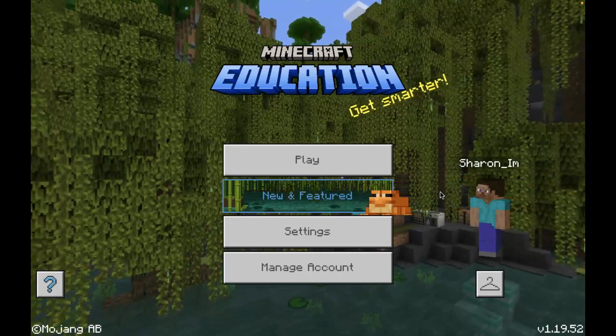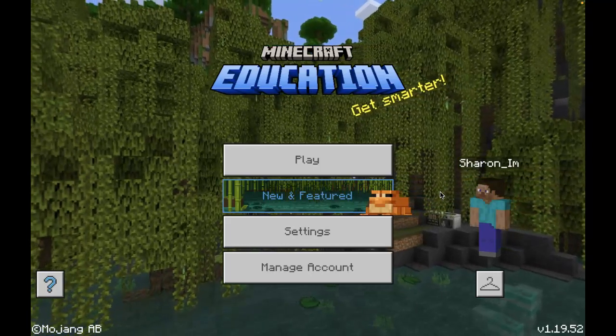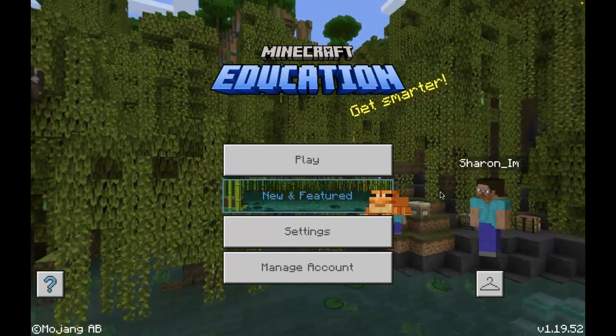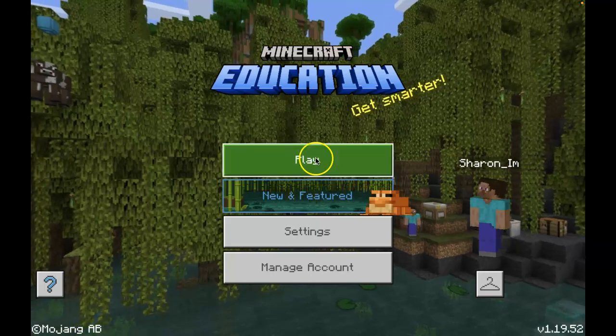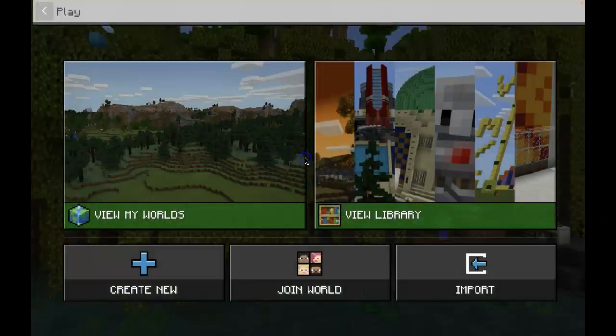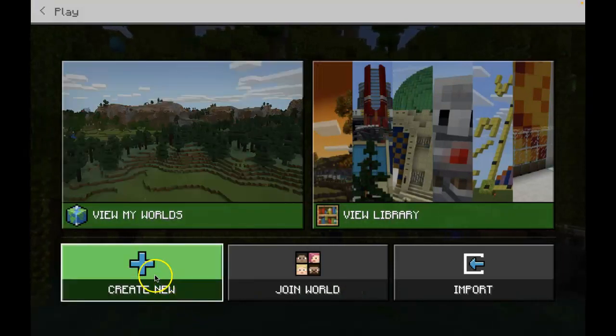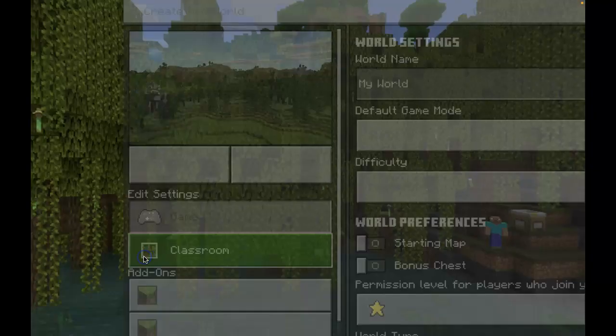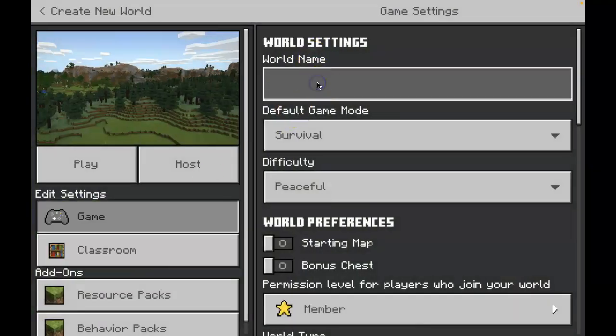Hello everyone, today I'm going to teach you how to build a house inside of Minecraft Education. You are going to start on the main screen, go to Play and click on Play to get started. Here you're going to create a new world, so click on that and then click on New. You do have an option to change your world name, so I'm going to change it to Miss Im's world.